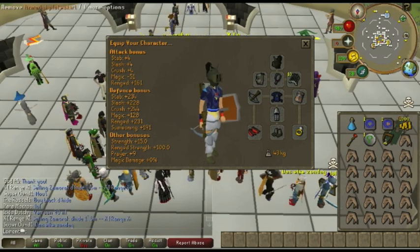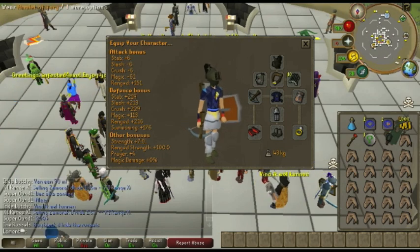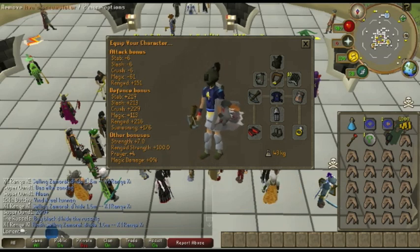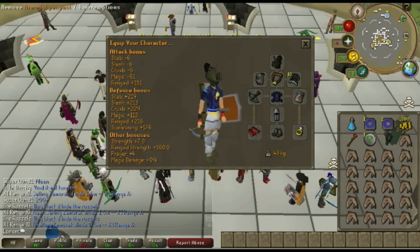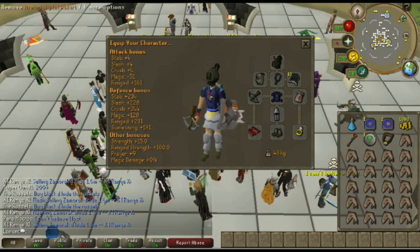By the way, if you can't afford Armadale plate skirt, you can always use an Armadale pendant, but bring a Fury — because after about 15 minutes or so they're not aggressive anymore, and then you switch to your Fury. But if you've got the plate skirt, you're good.